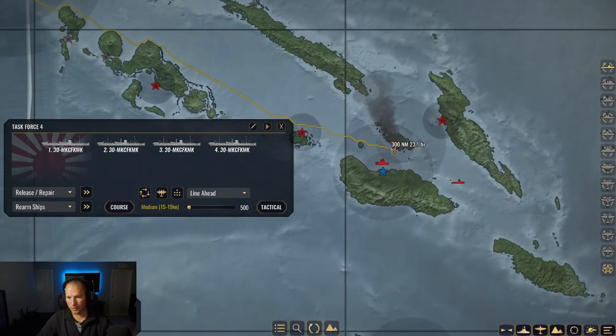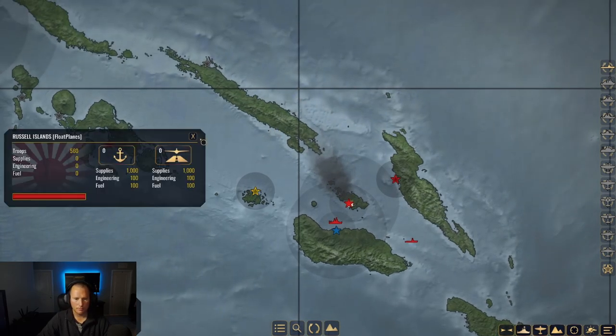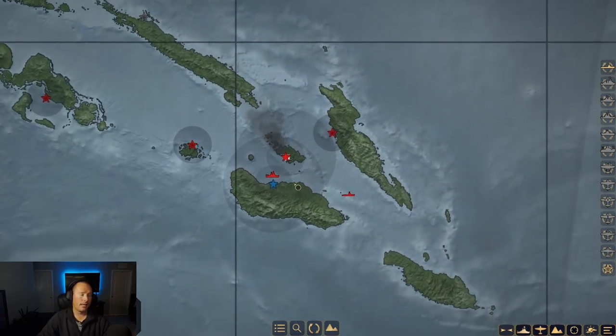New course for these guys — we are going to go and restock the Florida Islands. How are they doing in general? 4,200 still. Do we have full control? It says we do, but it's still smoking. We're going to find out. Hell yes. Our plan is coming together beautifully, let me tell you.